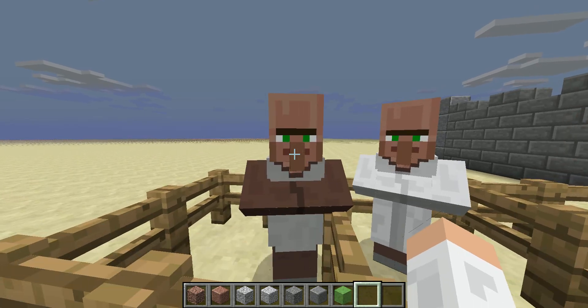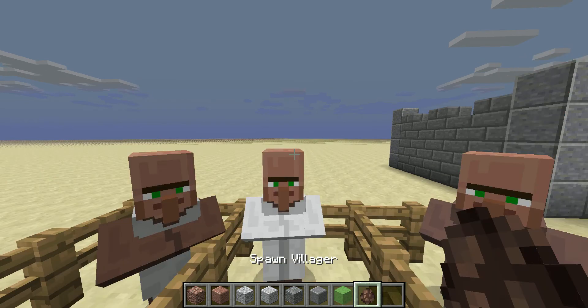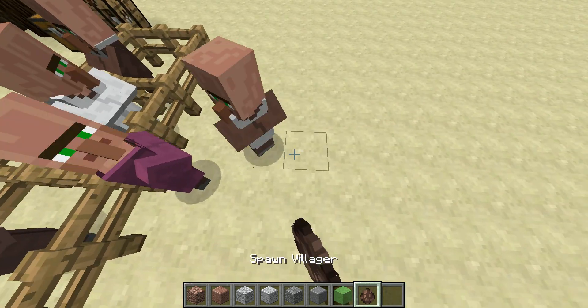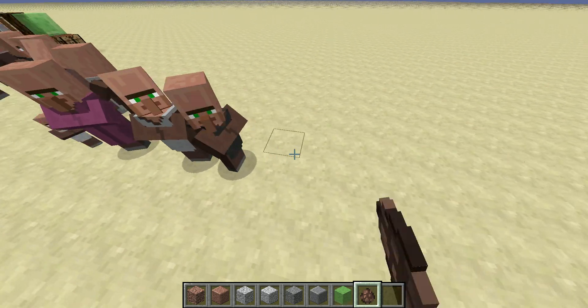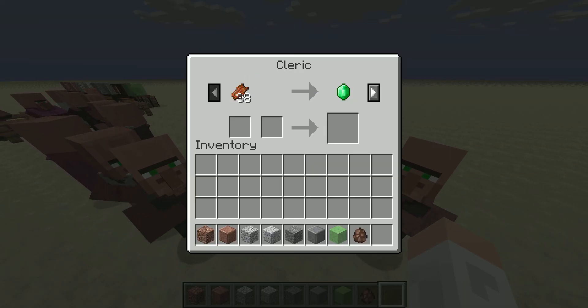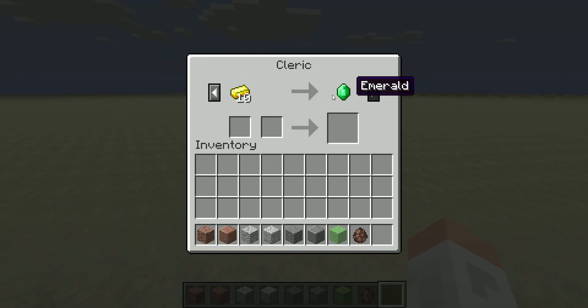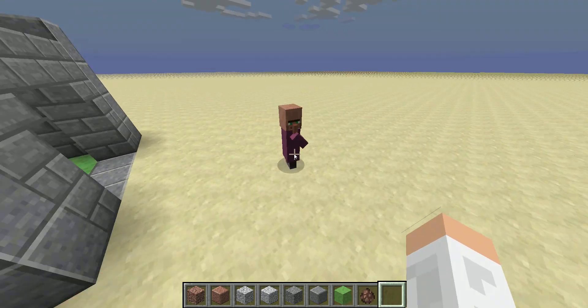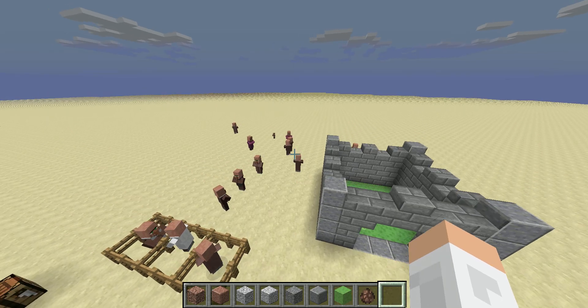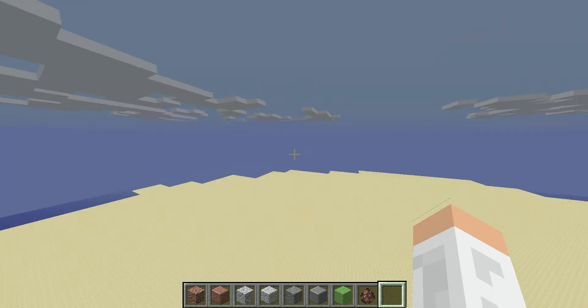And these are the new villagers. They have names and you can do 2 trades right away. We have the cleric — he wants rotten flesh. Here we have another cleric; he also wants rotten flesh. After that he wants gold. So they have a pattern, a pattern in which trades they want to do.